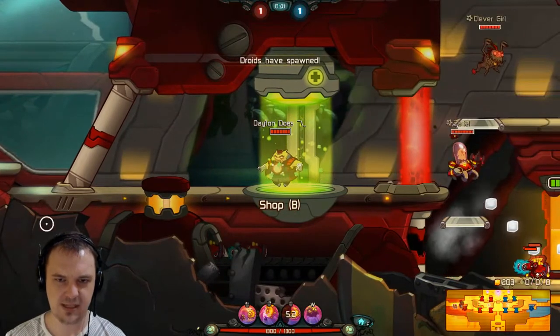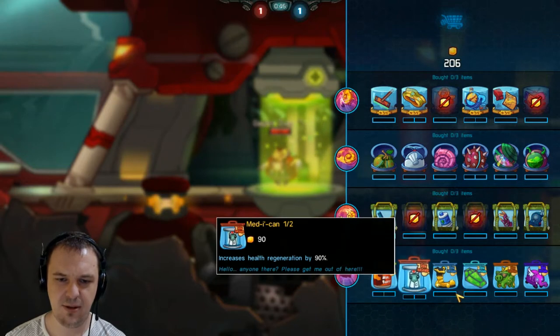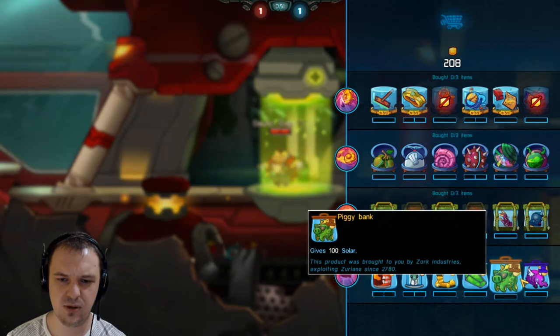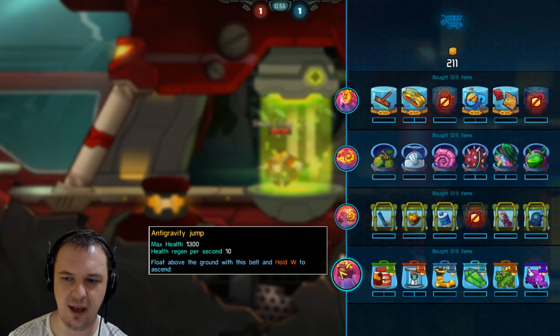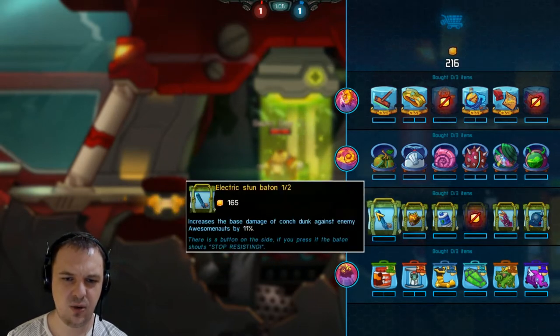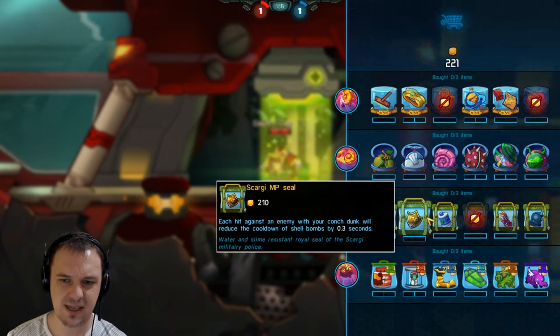Let's go ahead and check out what he's got as far as upgrades. Obviously, max health, health regeneration, a little bit of movement speed, additional health from killing critters, 100 solar, baby curie mammoth — all this is usually the same for every Awesomenaut these days. This is his melee attack, the Conch Dunk. Get dunked, kid! You can increase the base damage by 11%, and each hit against an enemy with the Conch Dunk will reduce the cooldown of shell bombs by 0.3% — that's kind of nice.